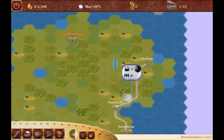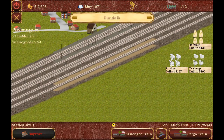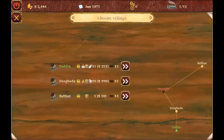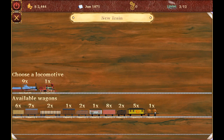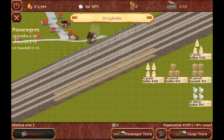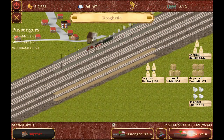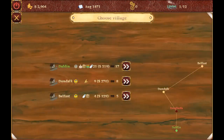We already have 230 points. We have more to deliver from Dundalk. Now we can produce beer — let's send this stuff to Dublin, which will produce beer. Another train to Belfast. More cargo to deliver to Dublin: grain to Dublin — that's nice. A cargo train to Dublin with parcels, sheep, and grain. That's great. So we already have 300 points, and we are in August 1871.